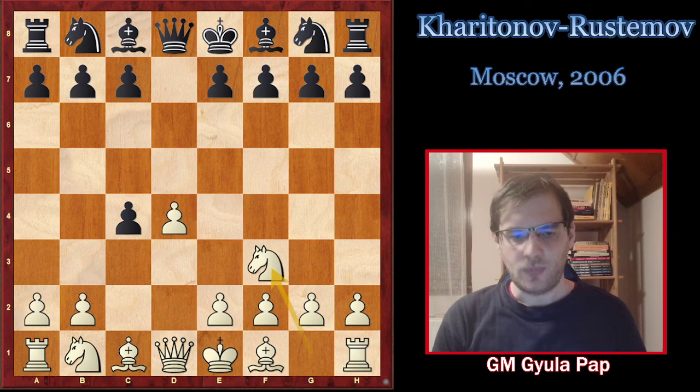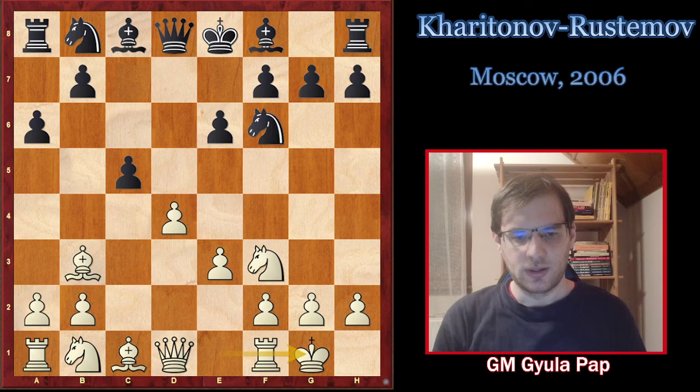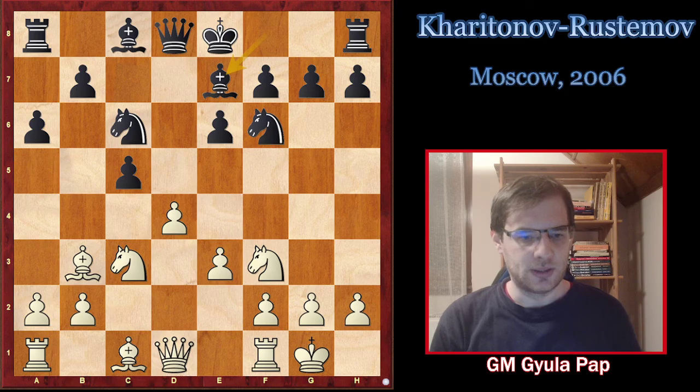After Nf3, the main move is Nf6, but we can reach the variation which happened in the game by different move orders. In this game, Rustamov started with e6, then e3, c5, bxc4, a6. He was delaying Nf6 a little bit. Then Bb3, Nf6, short castle, Nc6, Nc3, and when the bishop comes to e7, normally this is the moment to take on c5 and enter this endgame variation of the Queen's Gambit Accepted, which is recommended in our course.